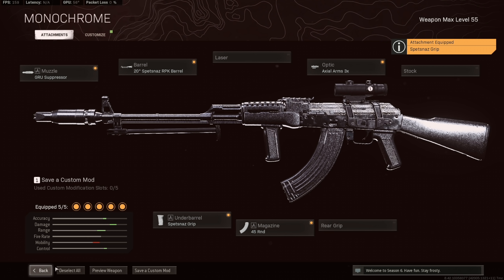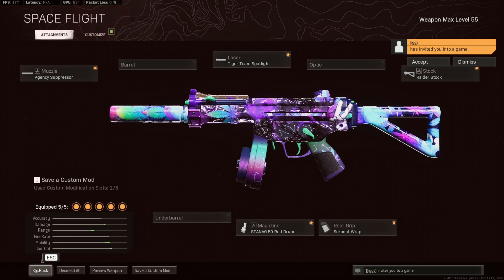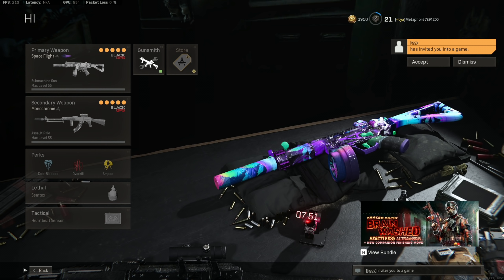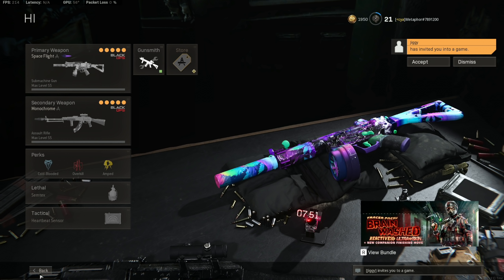Try whatever build you guys want. I personally like Spitsnag's grip on it. In this gameplay that you're watching, I'm running the Cold War MP5 — just a random build I'm trying — and I honestly think the Cold War MP5 is one of if not the best SMGs right now. I might make a gameplay where I mainly focus on using that gun, so let me know in the comments what guns you're running in season six and what you guys want to see me revisit or test out.